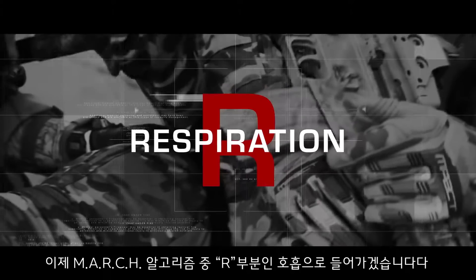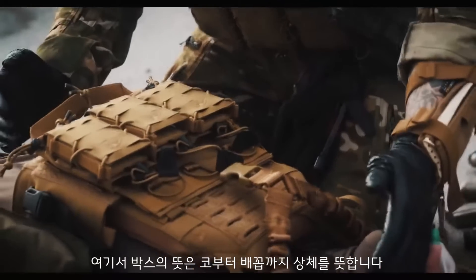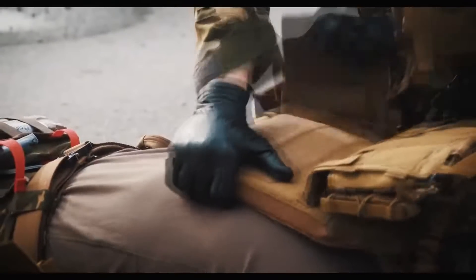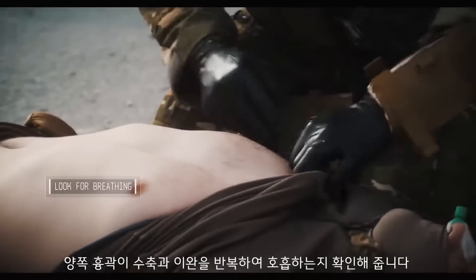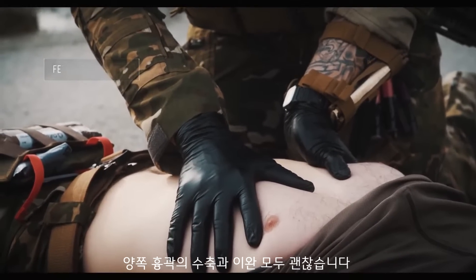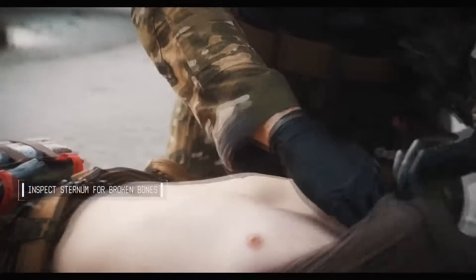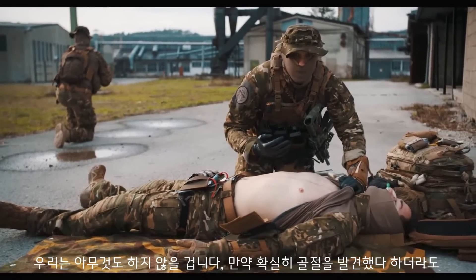Now we're going into the R portion of our MARCH algorithm — Respiration. Basically, we're going to check if we have any holes in the box, meaning from the nose to the belly button. If there are any holes, we put an occlusive dressing on. First, we expose the chest. We check the neck, check the armpits, and look for breathing — bilateral rise and fall of the chest. If we're too stressed to see or hear breathing, we use our hands to feel for it. Good bilateral rise and fall. We go up and if we see any discoloration on the collarbone, it's probably broken — we just treat it as broken.